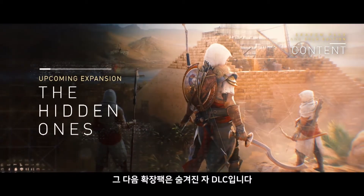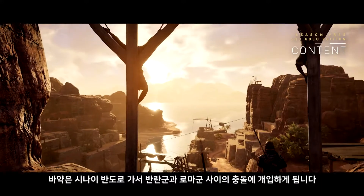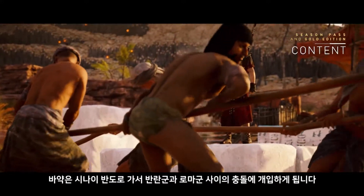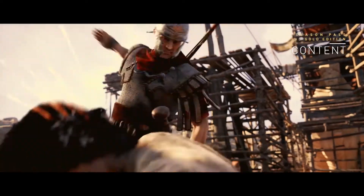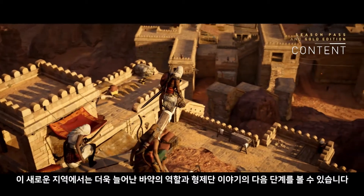The other expansion is the Hidden Ones DLC. Years after the events of the Origins story, Bayek will travel to the Sinai Peninsula, where he will be involved in a clash between rebel factions and an occupying Roman force. In this new region, we see Bayek's role expand, and the next step in the Brotherhood story.